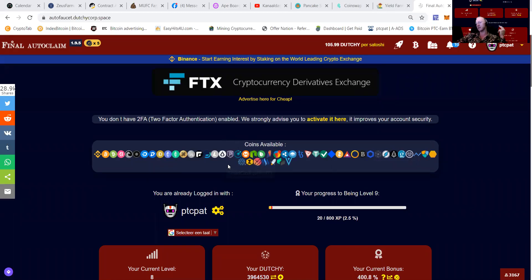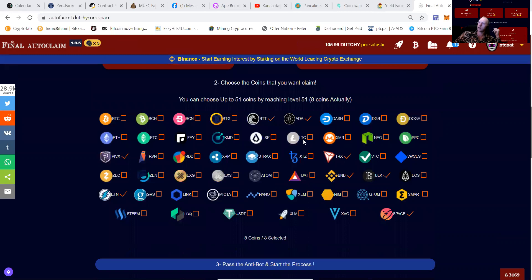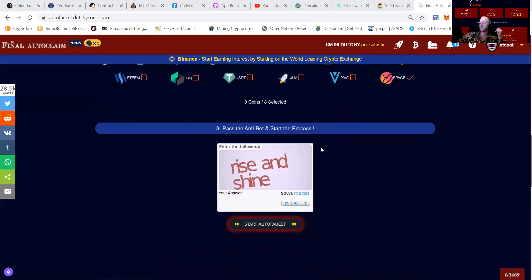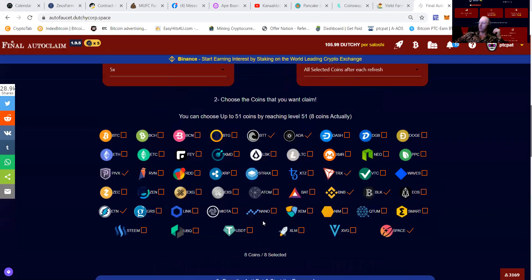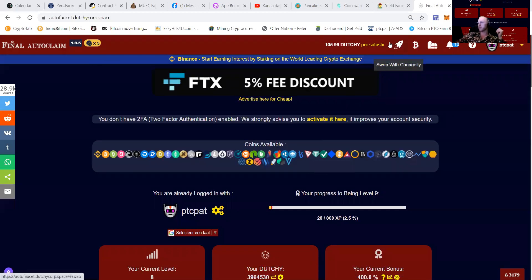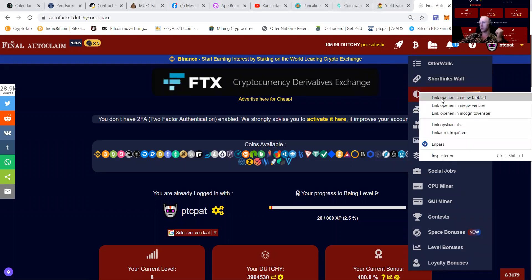This is Dutchy, a Dutch site. It has an auto claim, it has offer walls, it has tasks. You can claim 51 different coins, you can do the auto faucet, you can do many different things. Let's first check out how to earn on Dutchy — you can do the Dutchy Roll, let's open a page for that.